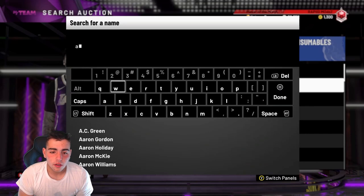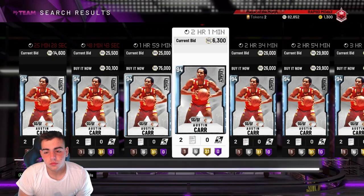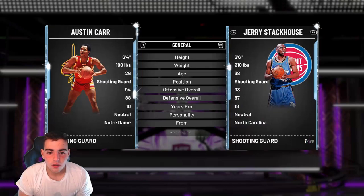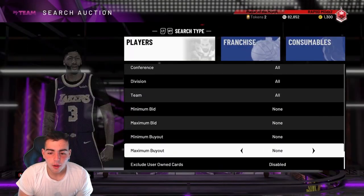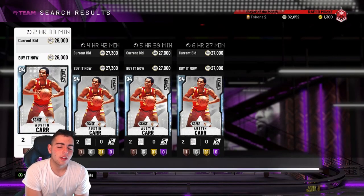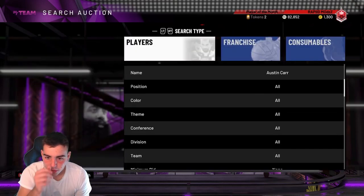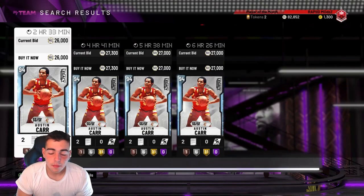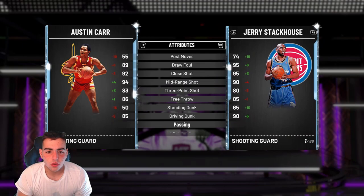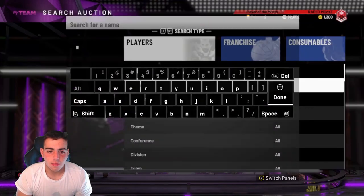They also got an Austin Carr. He's going for 26k, 29k, 23k — whoa, 27k for a Diamond? I might pick him up and do a little gameplay. Let me try to snipe one out real quick. For some reason in the morning, everything's so weirdly priced. Yesterday I missed a T-Mac for 62k — big L. You should probably pick up Austin Carr. If he's this cheap at a Diamond and these packs are gone soon, this card could go up to like 40k. This is the same thing that happened with my Willis Reed and I made a ton of MT.